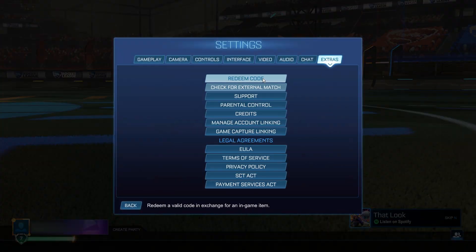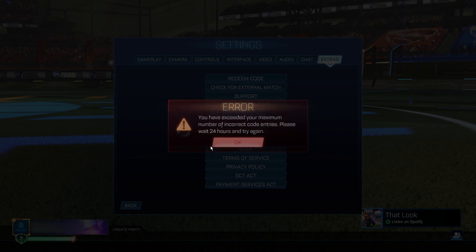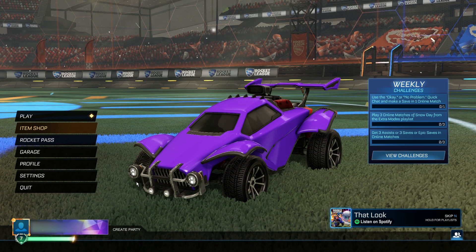Then go to settings, extras, redeem code. This is not going to give you any of the items — it's just part of the process. Then go into Rocket Pass. The code is going to be S13.Codes. Copy exactly how I've done it. If you enter anything wrong, these steps aren't going to work and you're going to have to restart your game and restart the whole process. So make sure you copy exactly what I do.